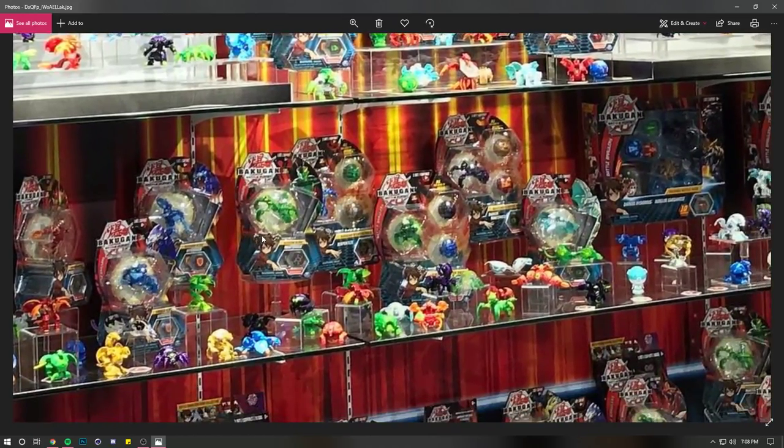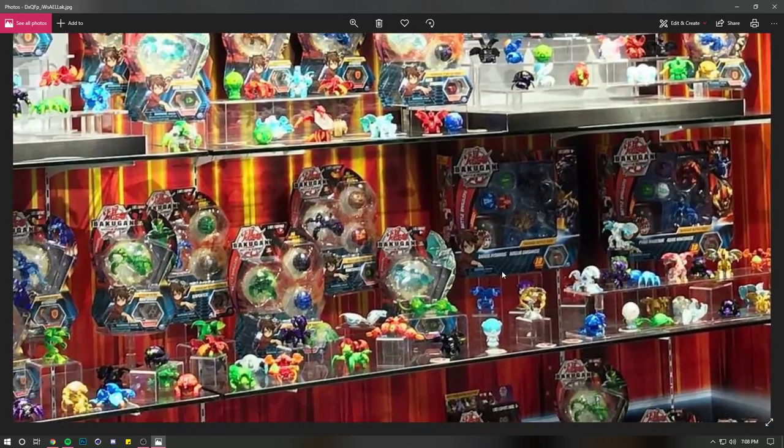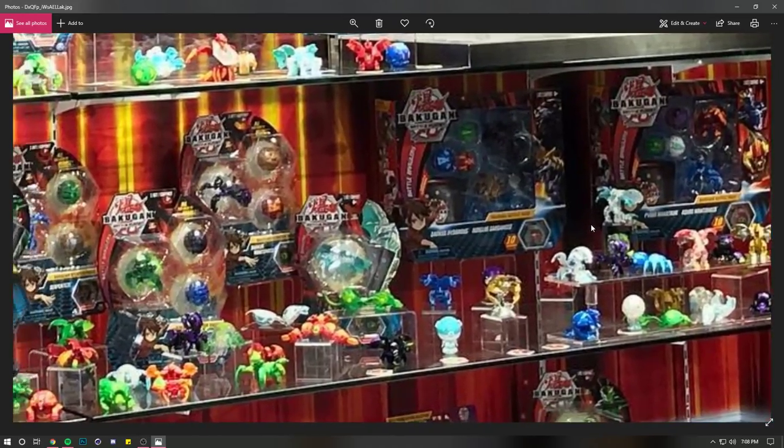Some stuff we know what they are but haven't necessarily seen — like this is an Auralist Pegatrix Ultra, which is looking really cool. I just saw something I didn't notice before. I think it's a Pegatrix Ultra again. We also have what looks to be Diamond Dragonoid Ultra and Auralist Dragonoid Ultra, which we know are coming. And then this is a Haos something — I don't think it's a Dragonoid though.